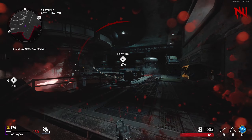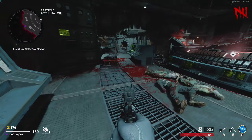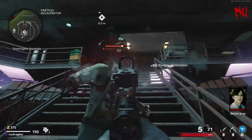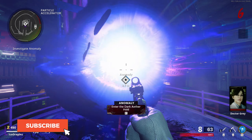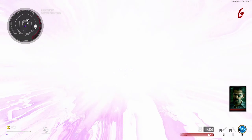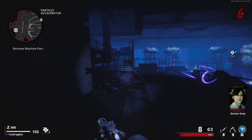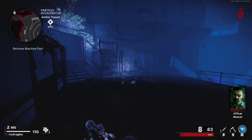Then immediately after, all you have to do is go to these two icons that say terminal and interact with both of them. A really cool animation will happen in the center of the power area, and all you have to do is hold interact to head into the dark aether. You can actually start running to the next location — the aether tunnel — because you will be teleported to the dark aether wherever you are standing. So if you manage to get all the way up above, you will be teleported into the dark aether version of that exact same spot.